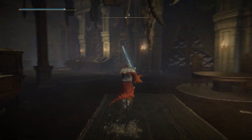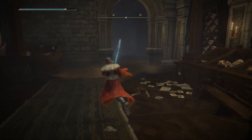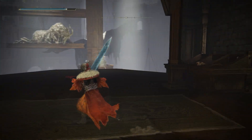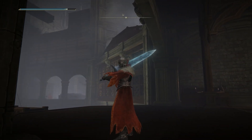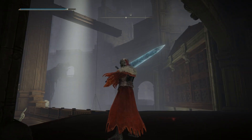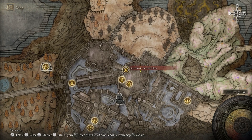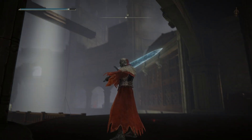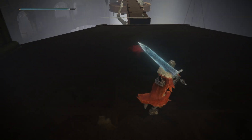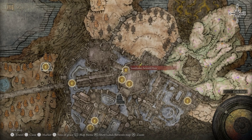I would suggest continuing on up — there is a staircase right here that will lead you to Redmayne Freya. She's right in here, and that's also where a Site of Grace is. It's the seventh floor Site of Grace, just right there. Go grab that and talk to her — she and Ansbach are going to have communications with each other, so they'll send you back and forth between the two. She's here, Ansbach's way down on the first floor.